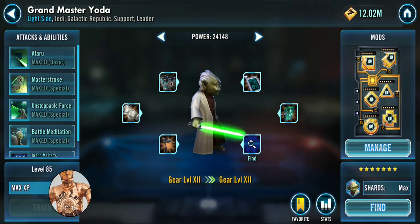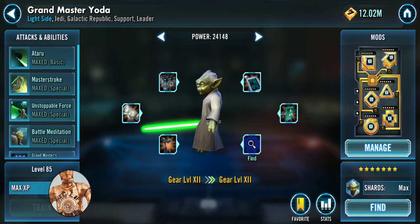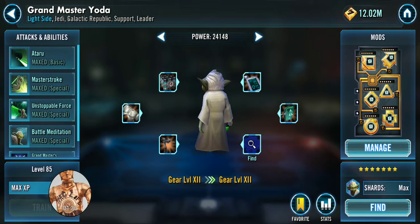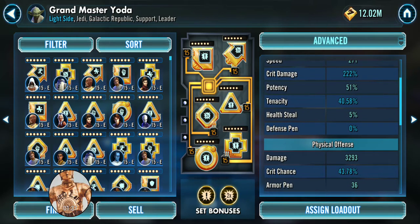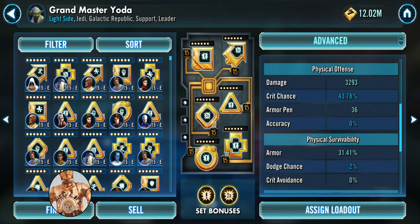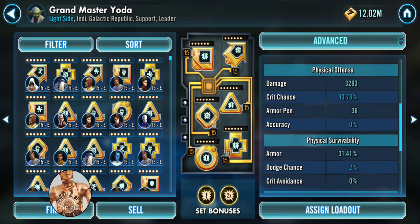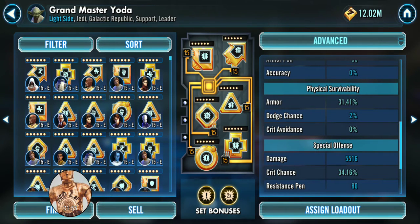The next key member of a Jedi Knight Revan team is Grandmaster Yoda — he's there to be your heavy hitter. I use a crit damage and crit hit set. He's got some speed at 271, but the key thing is getting your crit chance and offense values as high as you can. For physical offense I'm sitting around 3,300, and for special offense near 5,500. One option, since JKR teams often have high crit immunity abilities, is to forgo crit chance and crit damage and focus solely on offense to get a little higher.